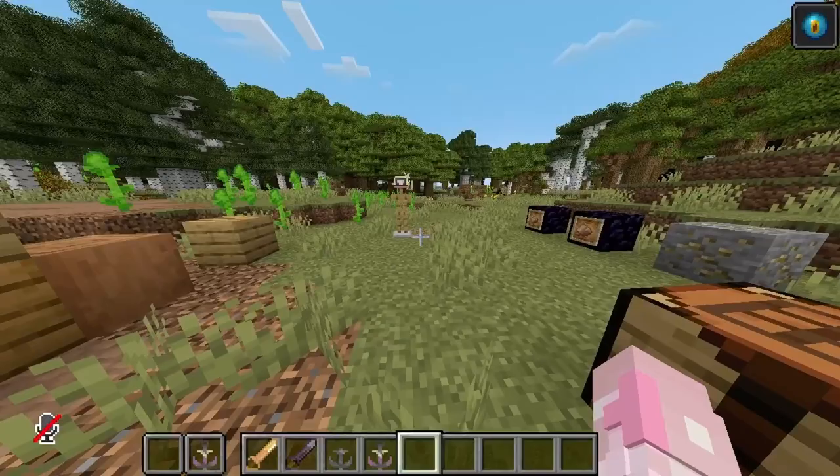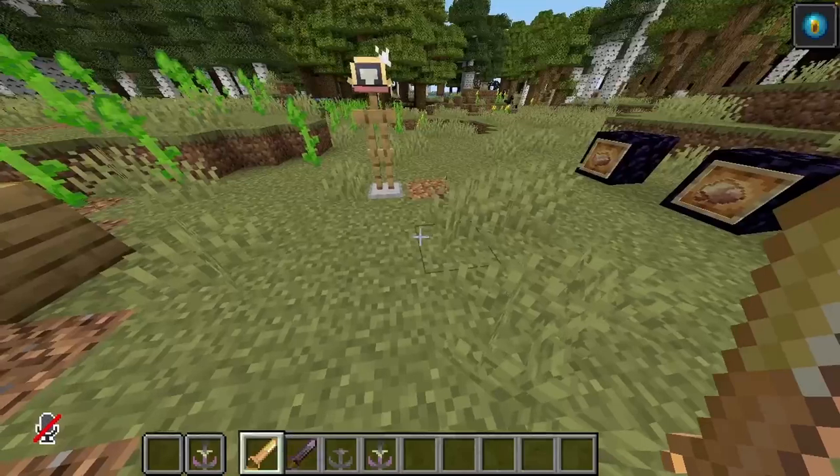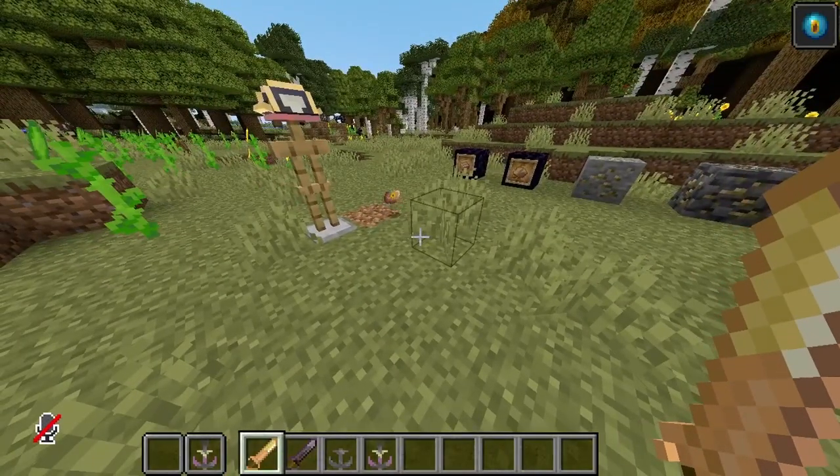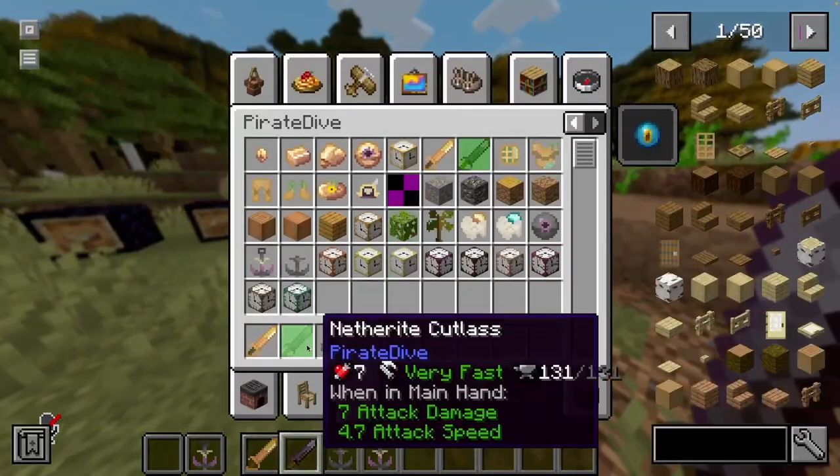Oh boy, here are my favorite features so far. You can make a pirate gold cutlass using pirate gold — yes, I know it looks like a butter stick — but using this, you can upgrade it into a netherite cutlass. It has an incredibly fast attack speed but low damage. It's going to be nerfed; it's kind of OP right now.